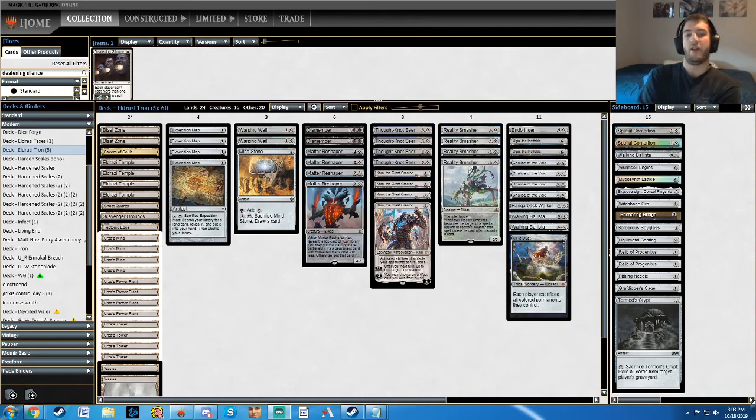Hello, it's Yamakiller here, and I'm going to be talking about today the four decks I'm going to play for the four different events going on this weekend. There is a Modern Challenge, a Vintage Playoff, a Legacy Challenge, and a Pauper Playoff. I actually won't be playing in the Pauper Playoff as I do not have the requisite tokens, but I still have four events. There's a Modern PTQ as well, so I'll be double-dipping in Modern.